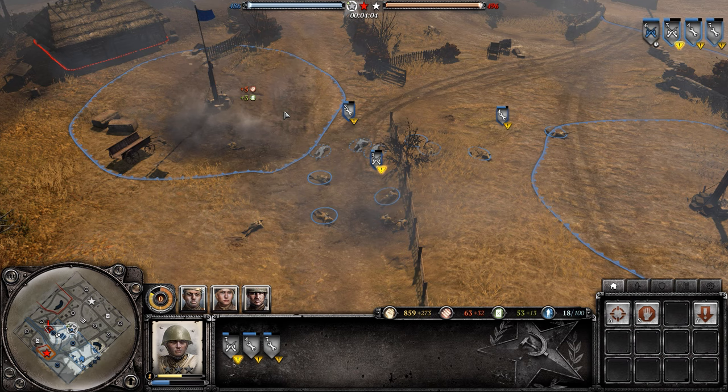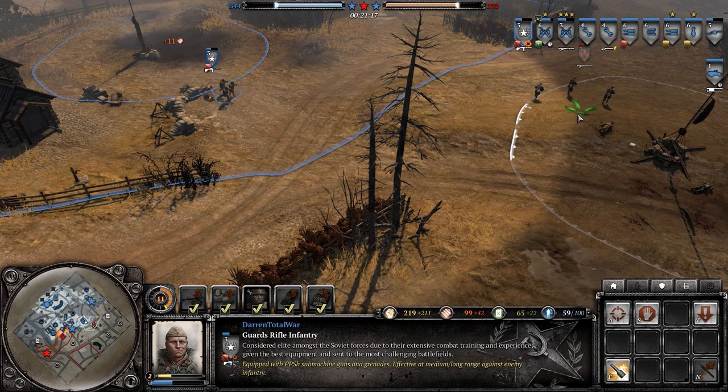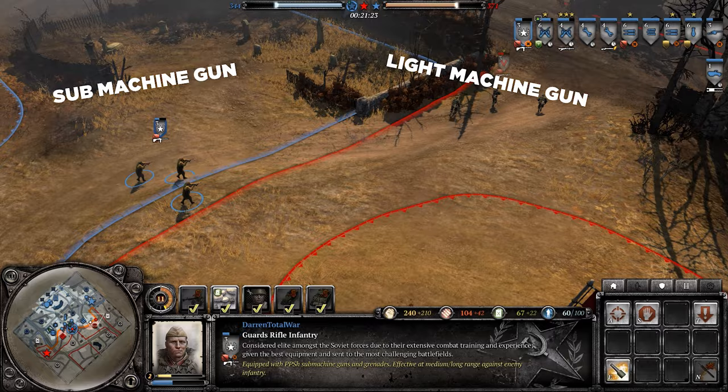Another important mechanic is suppression and close quarters combat — knowing your units makes a very big difference. If you have rifles, keep your distance and stay in cover to do optimum damage. If you have submachine guns, get right up in the enemy's face to do maximum damage.